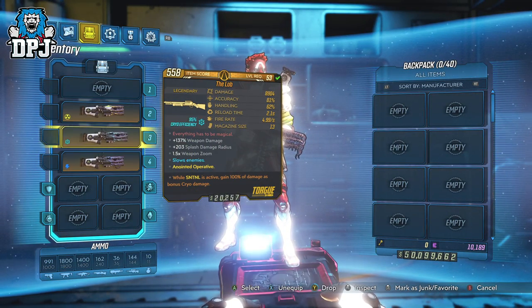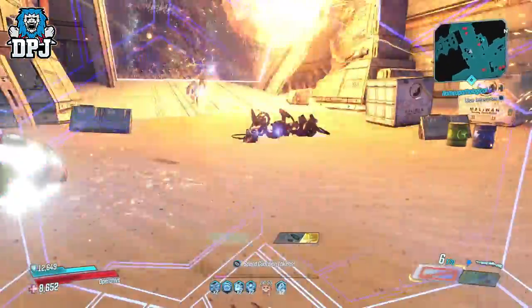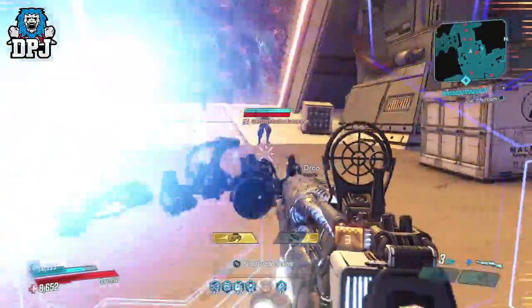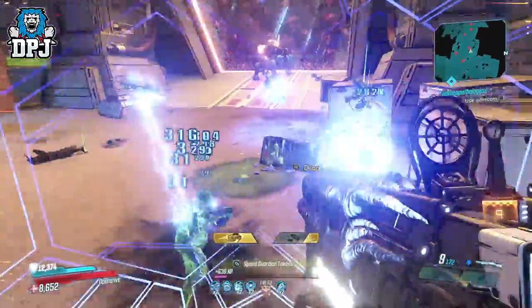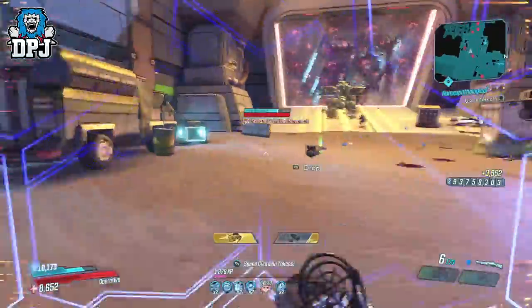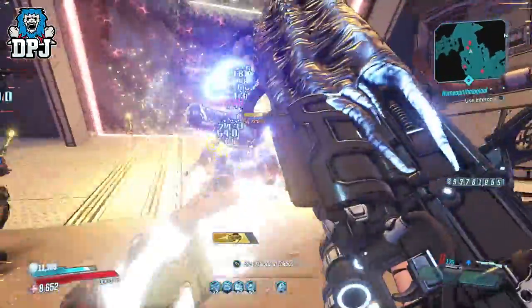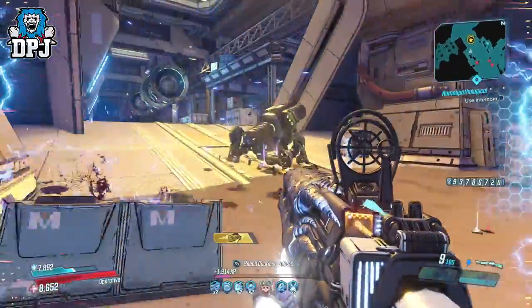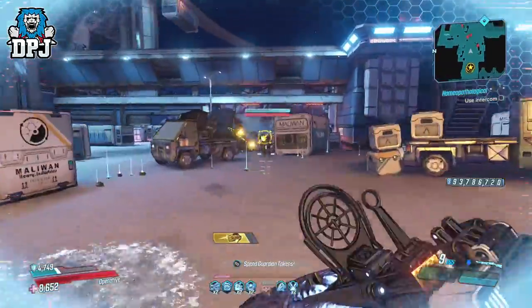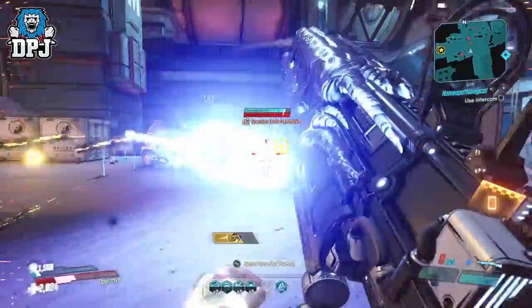Perfect for my Zane. So the lab — what effect have these buffs done? Well they have turned a weapon which in my opinion was not worth picking up into an absolute animal of a weapon. A weapon which is up there with the most powerful in the game. In fact it could be the most powerful in the game, and I ain't even joking. The 3 magical orbs and the tick damage these cause is utterly crazy. I actually don't know if Gearbox meant to buff it like they did, but hey I ain't gonna complain. I hope it stays like this.